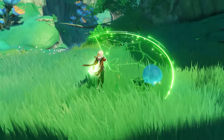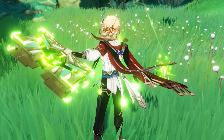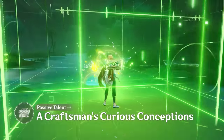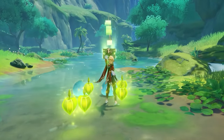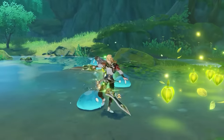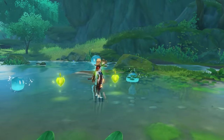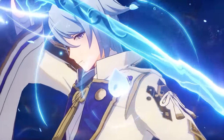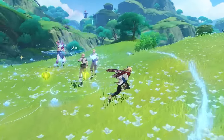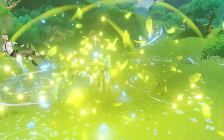The mind of an artist is always busily conjuring up strange and wondrous ideas, never stopping even in the heat of battle. After unlocking the talent A Craftsman's Curious Conceptions, during the period of Kaveh's elemental burst, after Kaveh strikes an opponent with a normal, charged, or plunging attack, his elemental mastery will be increased. This effect can be triggered once per set time period and is stackable up to a limit. When the elemental burst duration expires, these effects are cleared.